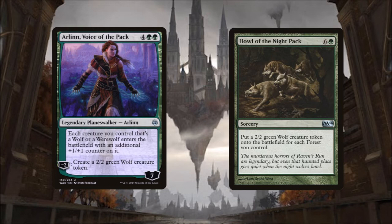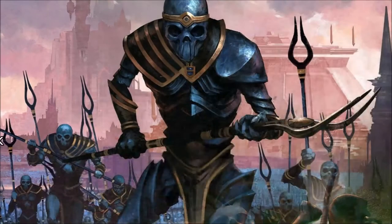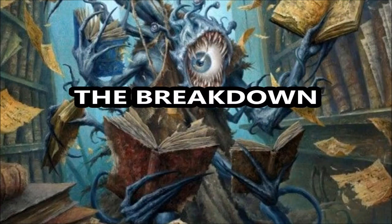Now that we have our command zone cards squared away, let's talk about our game plan. This deck is a special focus on working around its signature spell to flood the board with lovable puppy dogs that are trained to eat our opponents. So we will feed these dogs to boost their stats and swing out with our pack. Our goal is to grow the pack big and strong and turn our opponents into kibble.